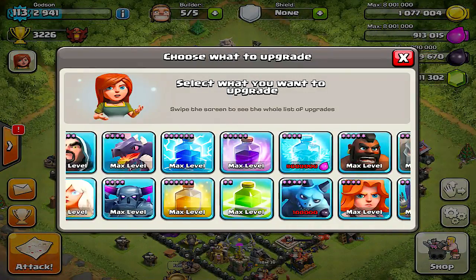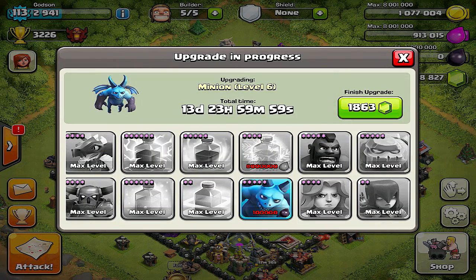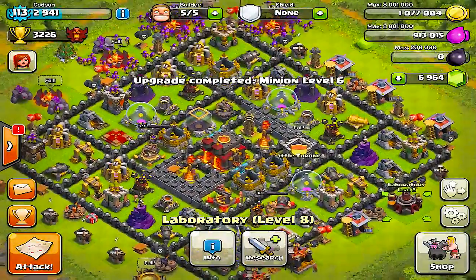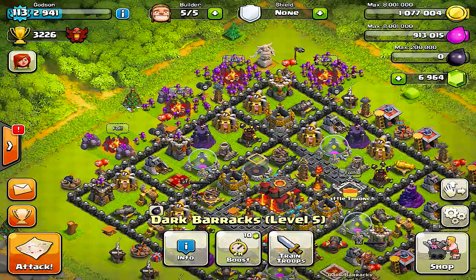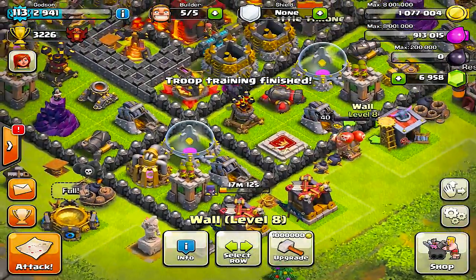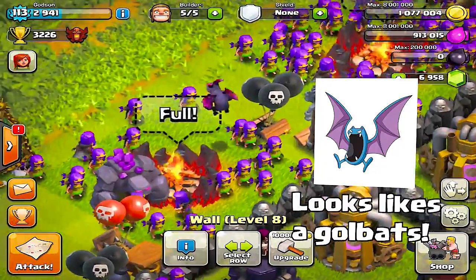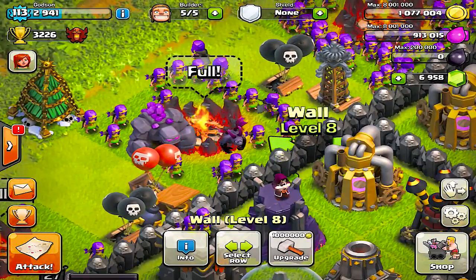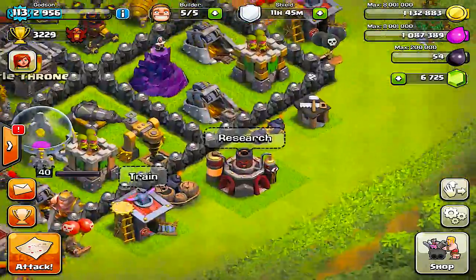Supercell did a lot more than just the heroes — let me get the minion upgraded. They also boosted the Valkyries' hit points, and the Hog Riders now cost more dark elixir to use, I think around 65 dark elixir. The level 6 minion looks like a gold bat — someone said in the comments it looks like a Pokémon. Every upgrade they get more like Pokémon.